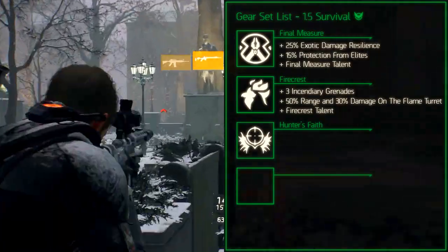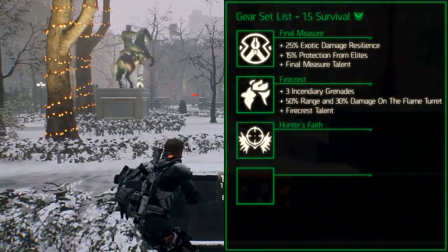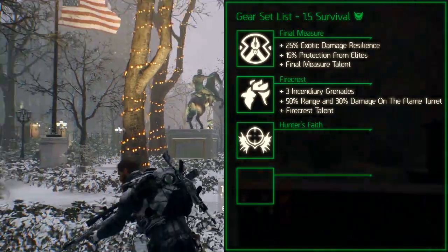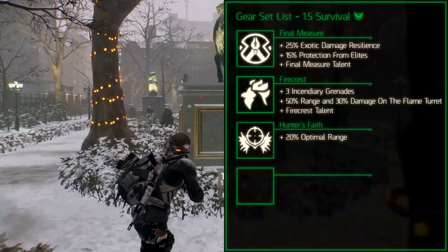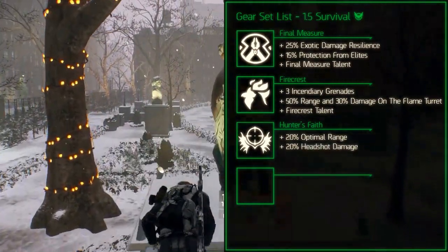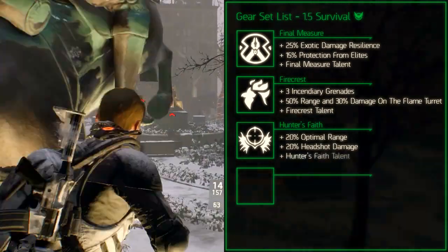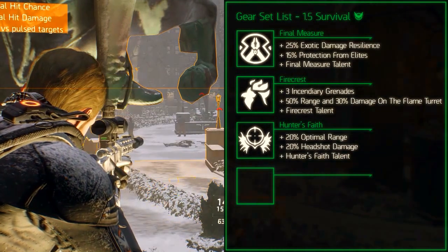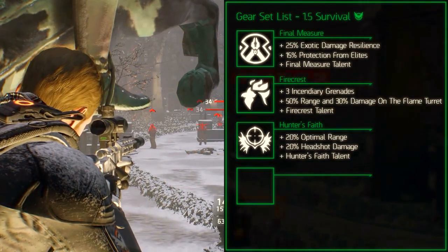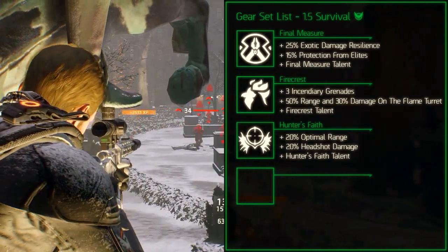The Hunter's Fate gear set is a long range and sharpshooter oriented gear set. The set bonus for 2 pieces increases the optimal range by 20%. The set bonus for 3 pieces increases the headshot damage by 10%. And the set bonus for 4 pieces adds the Hunter's Fate talent which grants you and your group protection for every time you hit an enemy. The longer the shot, the more protection. The protection disappears after getting hit.